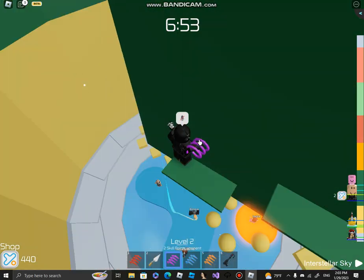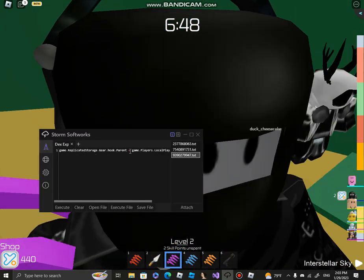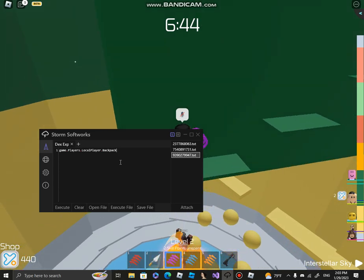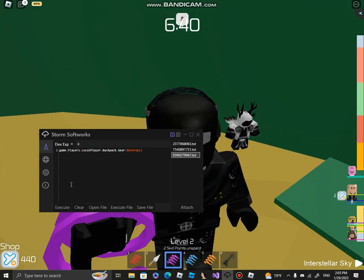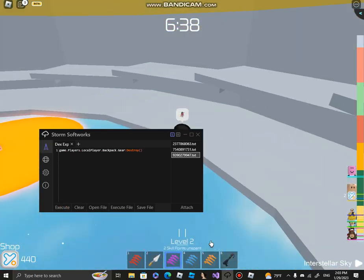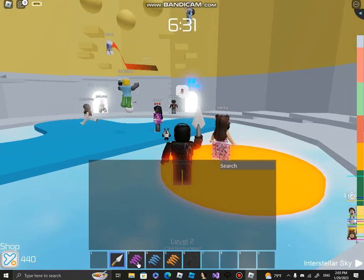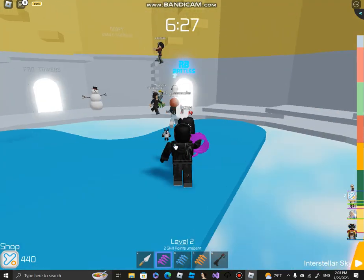That's how you give yourself tools — it's really easy. To destroy a tool, go into the script, type game.ReplicatedStorage.Gear.Hook:Destroy(), and there you go, it disappears. You can also customize it and move it around. It works perfectly fine.